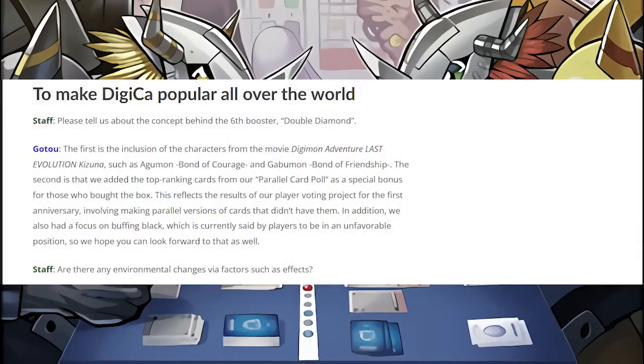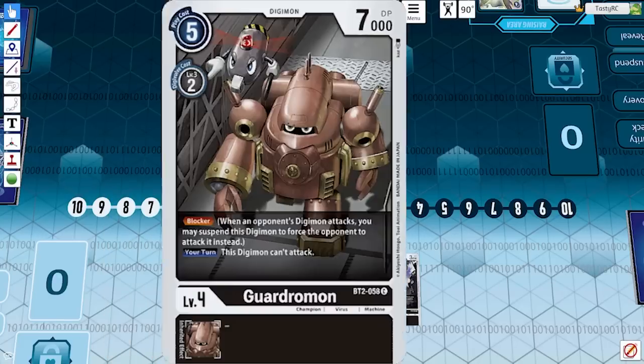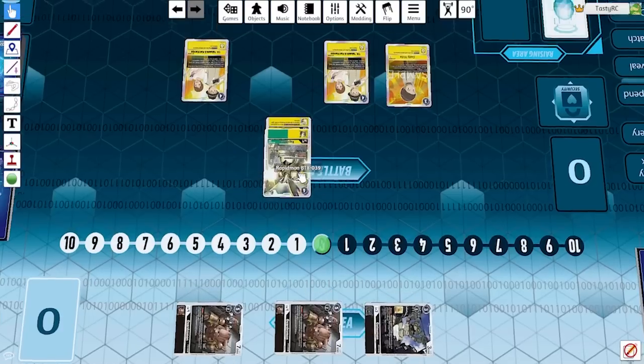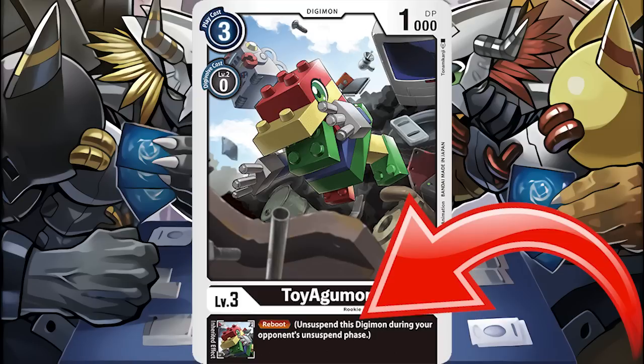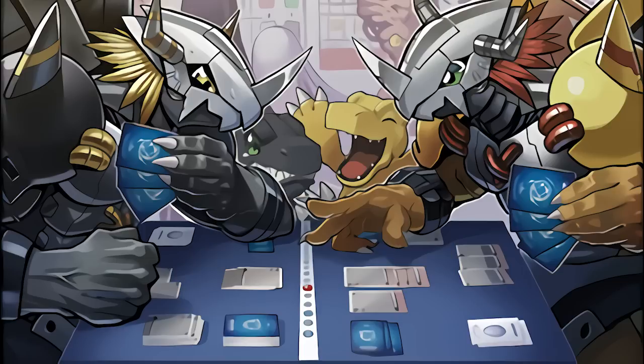The previous Digimon TCG director has been interviewed in the past to celebrate releases of new sets. In an interview to celebrate the release of BT6 Double Diamond, the previous director acknowledges how the team has heard the complaints of Black being a color that is way too weak compared to the rest, and briefly touches on the difficulties of balancing six colors. In the early sets of the game, Black was too defensive and very slow — while in theory you could set up a big board of blockers, you couldn't aggro enough, and decks would just keep deleting your blockers through battle or effects until you run out of resources or just plain lose. Besides Blocker, Black also had the somewhat unique keywords Reboot and D-Digivolve as mostly unique-to-Black tools.